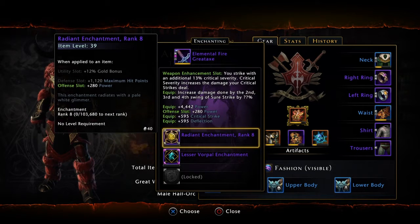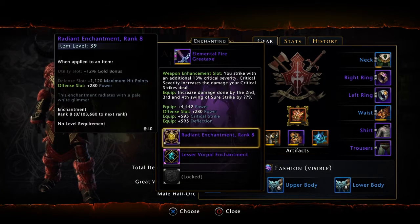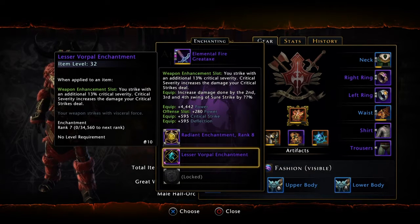My main weapon is going to have 280 power with the radiant enchantment, and I have a lesser vocal enchantment. I need to upgrade to the full vocal, but I have the lesser right now, which gives me 13% critical severity.